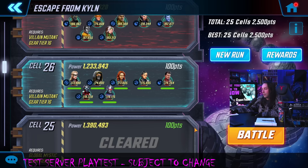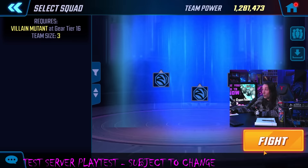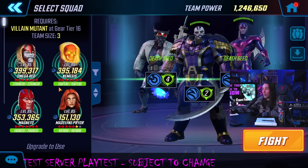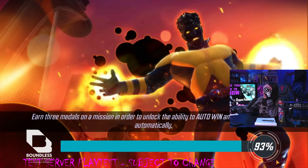That brings us to the villain mutant section, which is just going to be run by Apocalypse. We've got some Extreme X-Men in here too — new characters. I'm using Apocalypse, Archangel, and Dark Beast, so you get the assists. With one diamond on Apocalypse, I can't say this is going to be challenging.